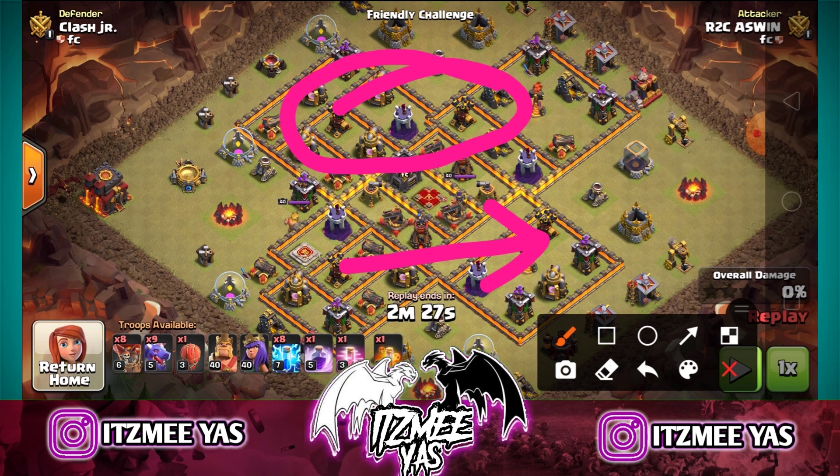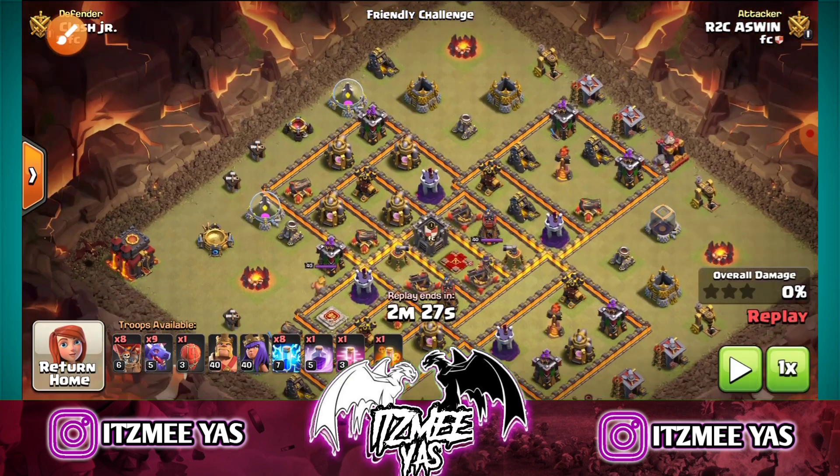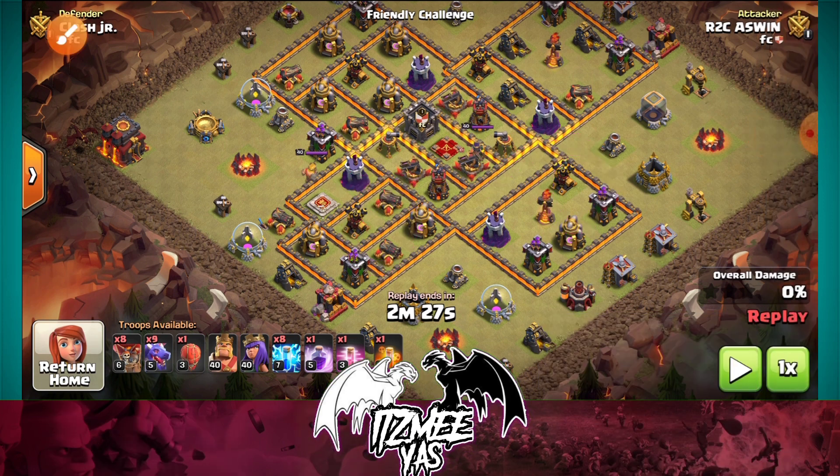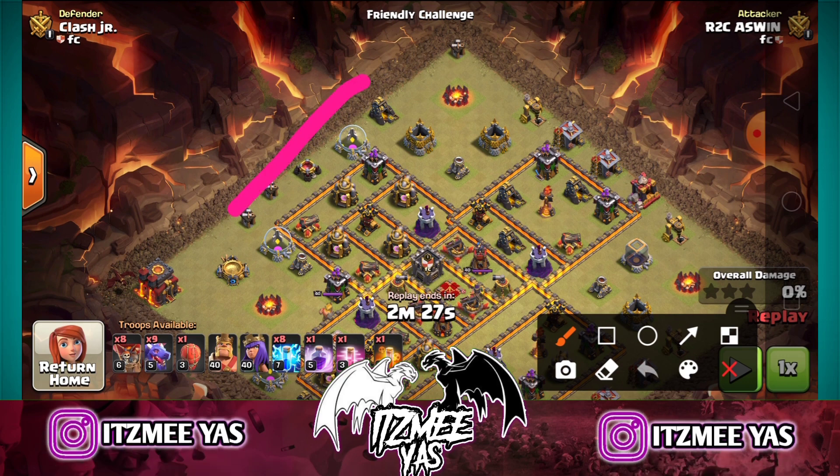These two air defenses have a distance. We will clear the two air defenses. If you look at these 2 air defenses, you will clear them. Now we can see that in this area, then we will start the dragon.